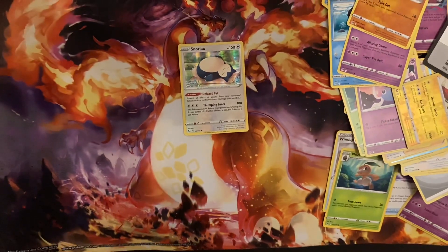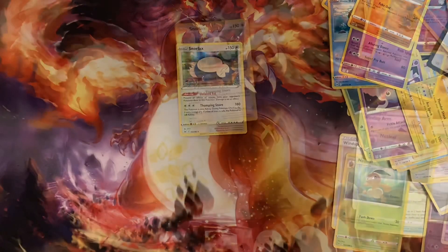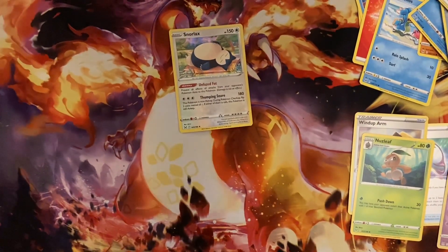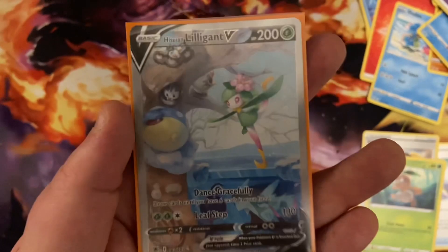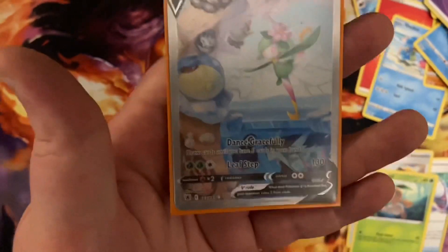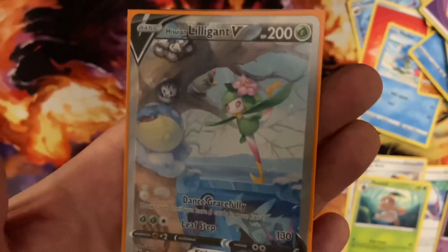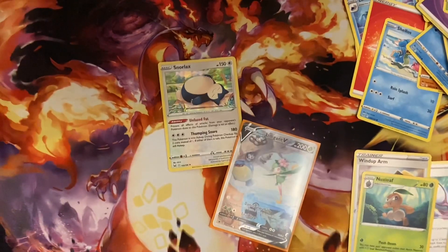I hope you enjoyed this little unboxing, we will be getting back to normal. One last thing — I knew that would happen. I actually met one of my friends earlier and grabbed a really nice card. This is a Radiant Greninja from Lost Origins. It's really nice — for no energy at all you can draw six cards, but it will end your turn. That's really nice. Big thank you to him, peace.